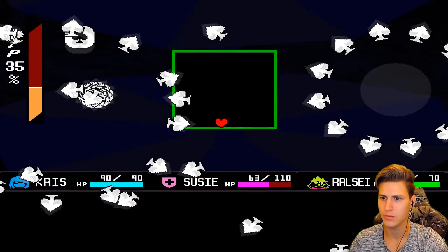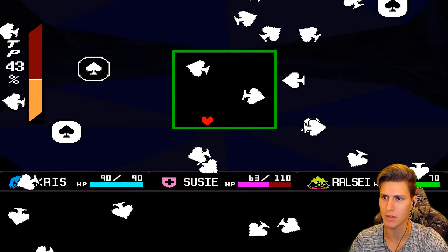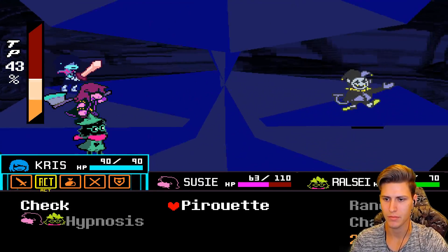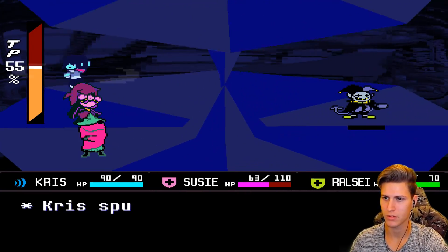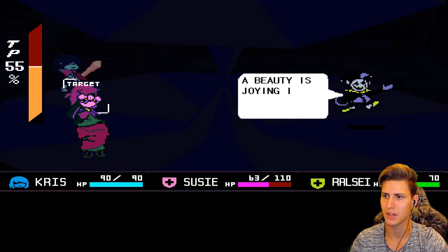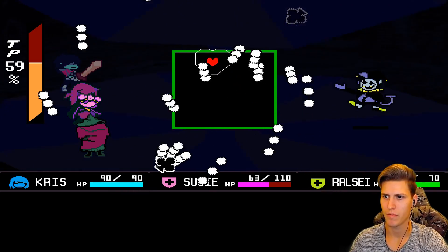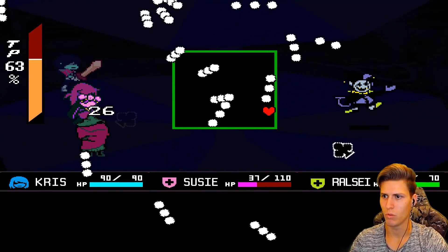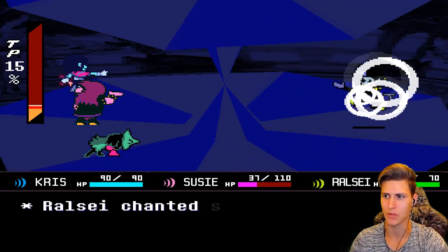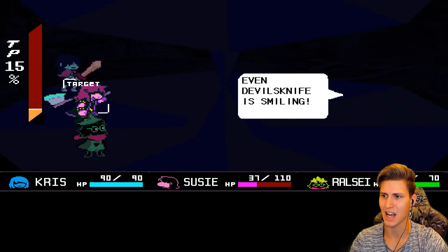Let me get bigger. Japanese game play. That was perfect. Let me spin around. Jewel's defense dropped, but I'm sparing him. What is this caterpillar-like fall attack? Nothing to worry about, because now we can use the hypnosis again. Let's change something. Even Devil's Knife is smiling.